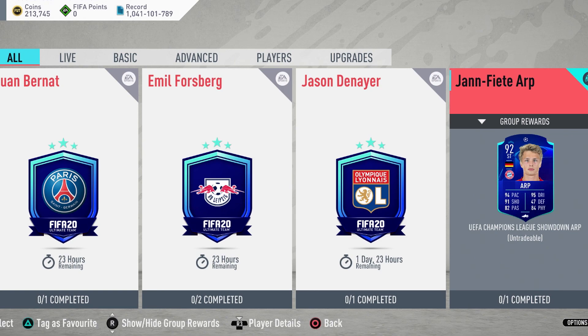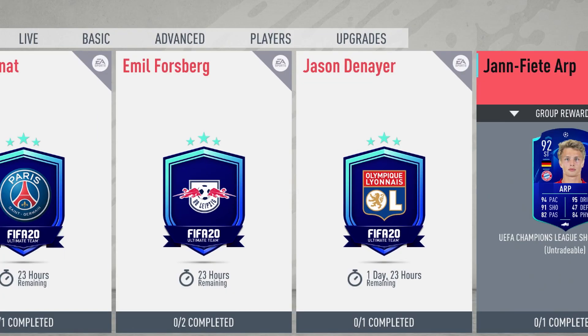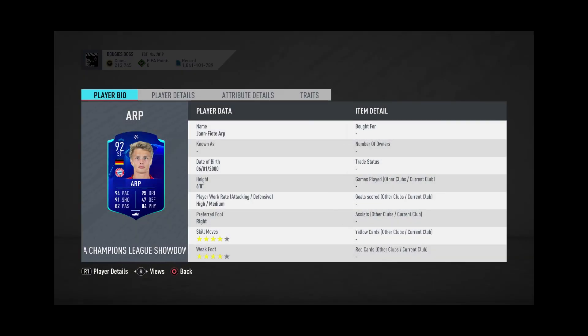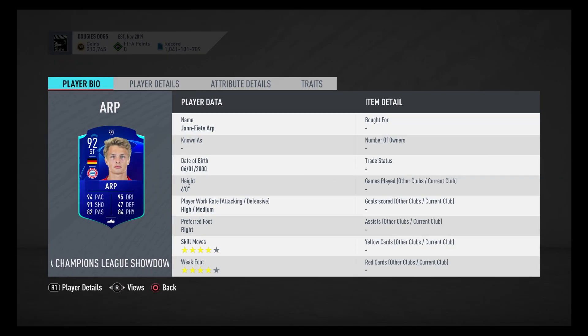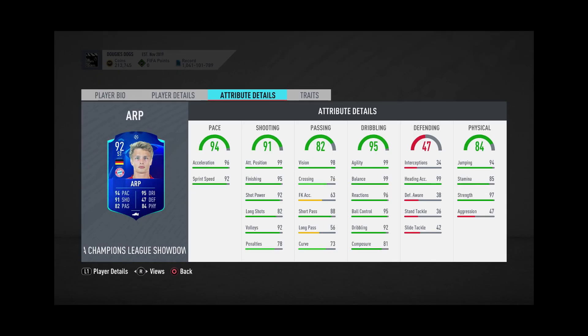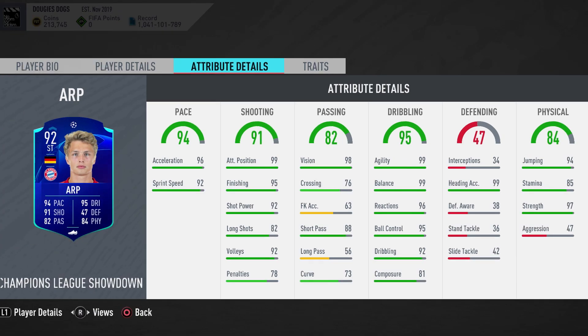Bayern Munich look straight clinical — they just look very dangerous and they've been really in form. So I think this game might go to Bayern Munich, and you'd get a decent 95-rated striker. His card looks really good: 94 pace, 91 shooting, 82 passing, 95 dribbling. His height is six foot, right foot preferred, four-star four-star, work rate high/medium. Agility 99, balance 99 — which is huge in the current FIFA — and strength 97. Jumping 94, very nice card.